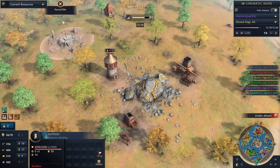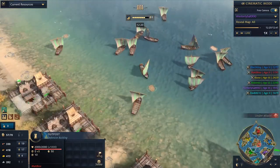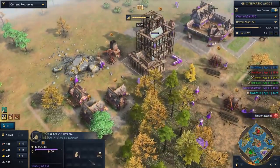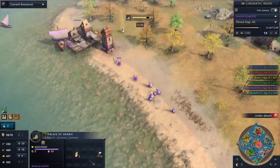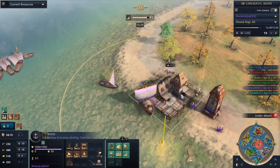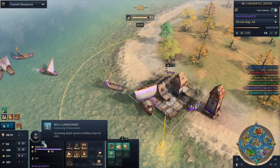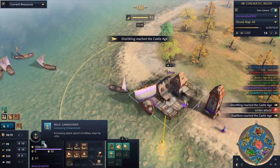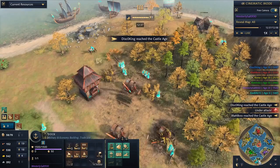I love the amount of stealing and outright theft going on in this game — this has been a really funny one. Everybody just fighting over the relics. Two relics here for Westerly, and a third one he's putting in the dock. What does it even do in the dock? Increases the attack speed of military ships by five percent — isn't that cool. The tricks and the traps.